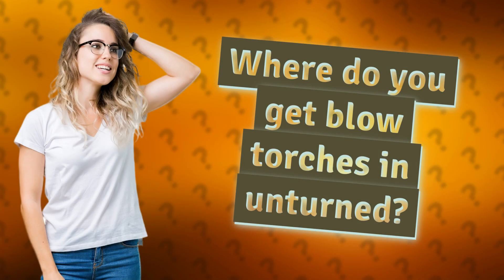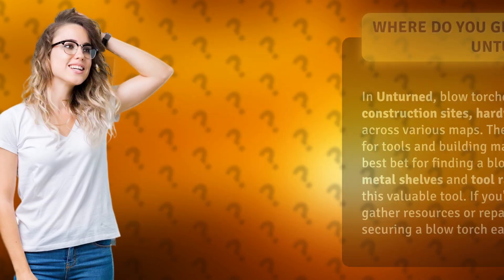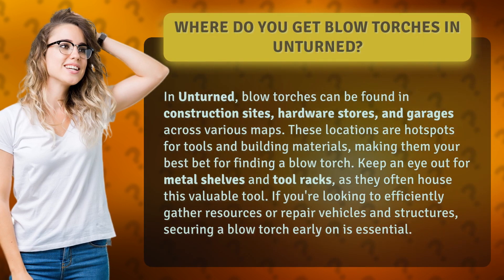Where do you get blowtorches in Unturned? In Unturned, blowtorches can be found in construction sites, hardware stores, and garages across various maps.